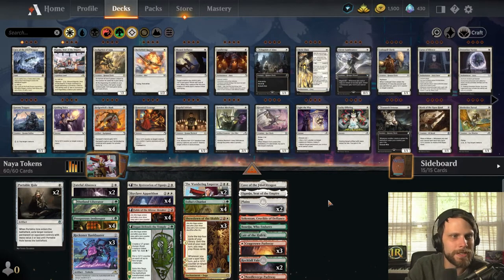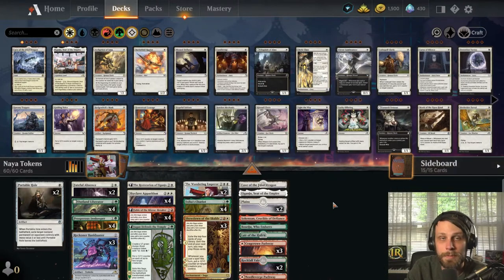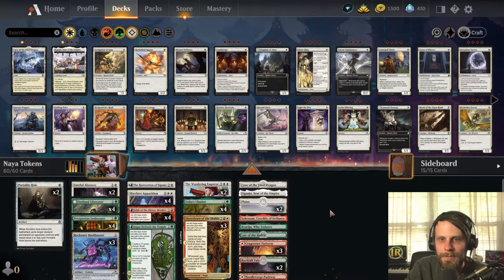I took this from MTG Arena Zone — I apologize, I don't know who the actual deck creator is; it was just on their website. It does come with a full sideboard because it's really for traditional standard, but I'm just trying it out in best-of-one to see how it does. I've got some ideas for other token decks I'd like to try down the road, with some different color variations, but we'll talk about it as we go — hopefully we can get some wins!